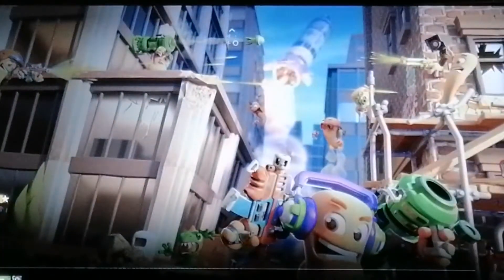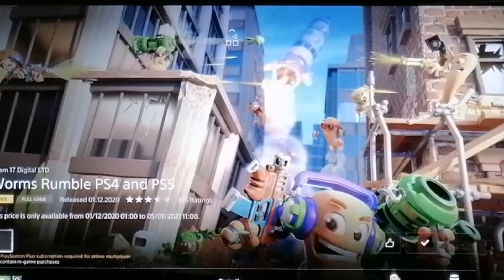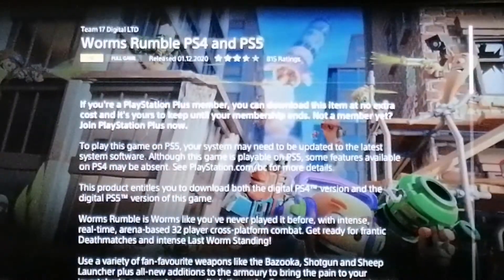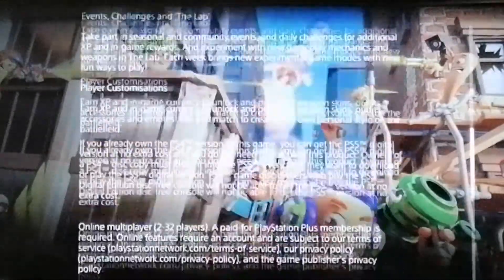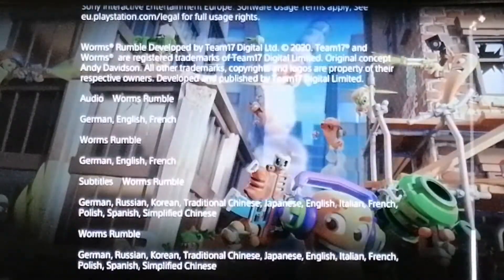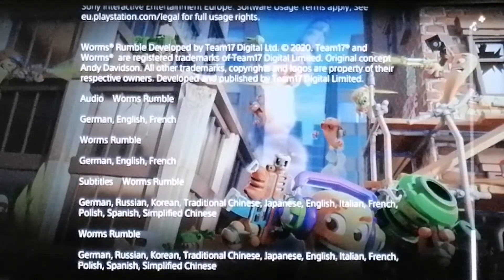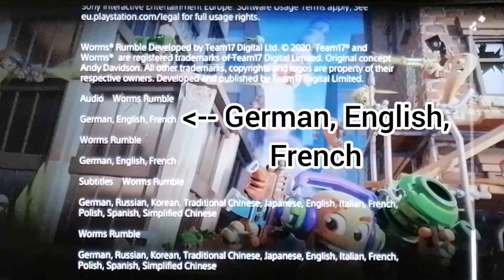Click on it — as you can see it says Worms Rumble for PS4 and PS5, so this also works for PS5. You can see what languages you can choose from. You have to scroll down and head to the description area. All the way at the bottom you'll see a place where it says Audio. Under it are both of the languages you can choose from: German, English, French. It's as easy as that.